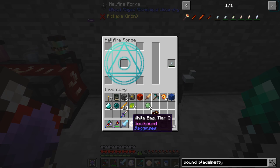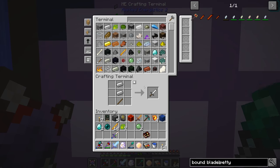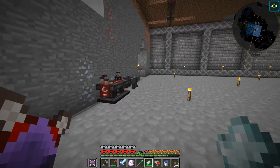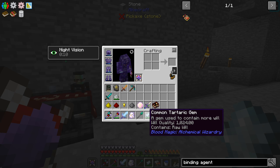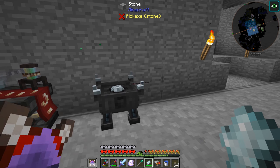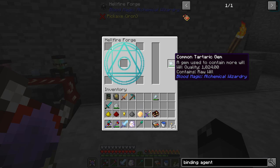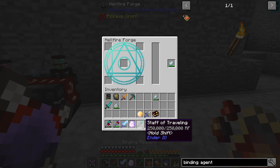We can put that filled gem in the hellfire forge and upgrade it to the next tier. I just finished filling up a common tartaric gem downstairs — we got 1024 will stored, though I think we only needed around 400 or 500. I also have a lesser one with about 200 will. I'll put the common gem in plus the four ingredients and that should make our binding reagent. Now we need to do the arcane ashes on the ground for the alchemy array.